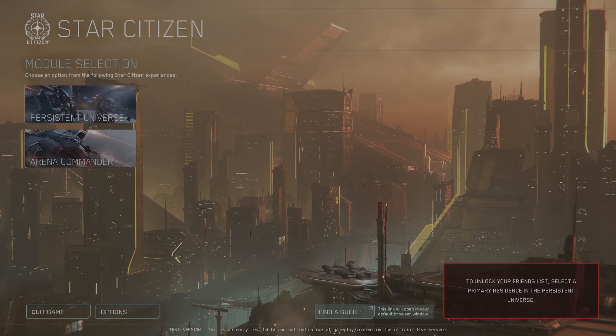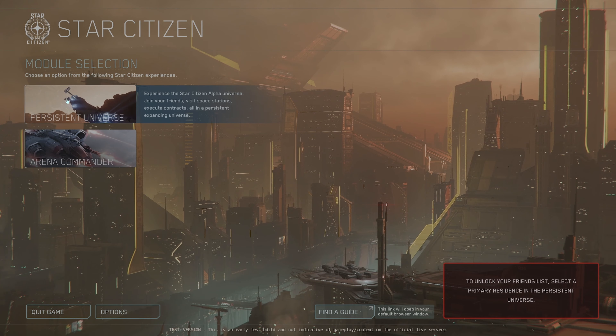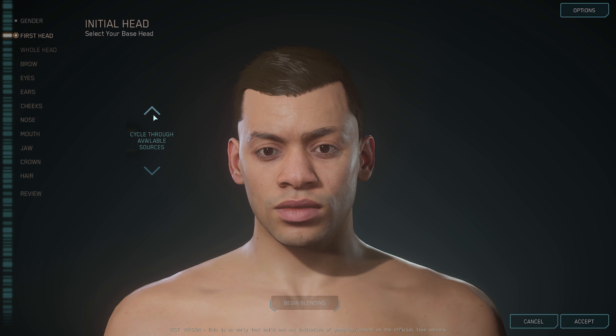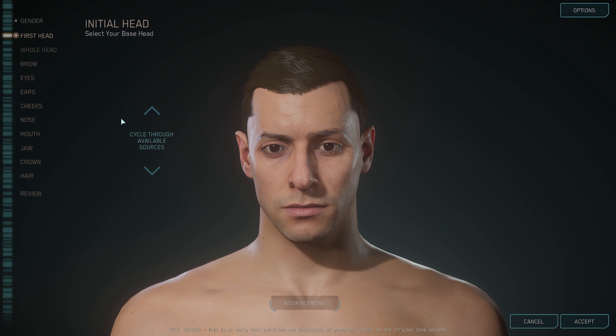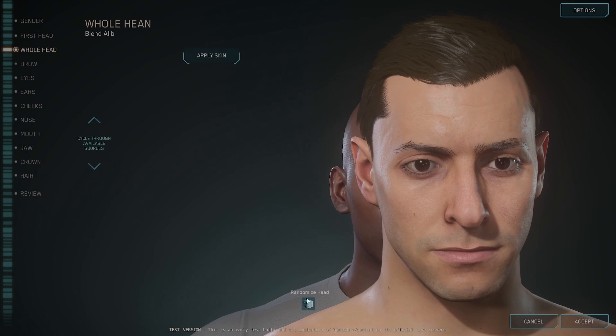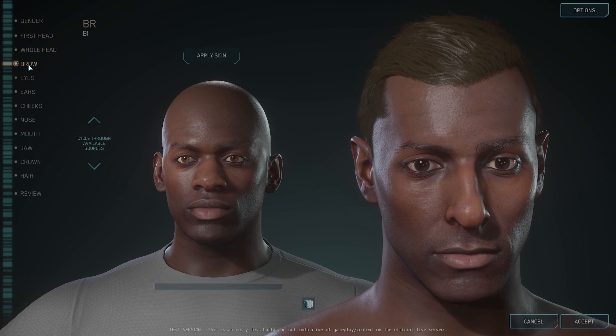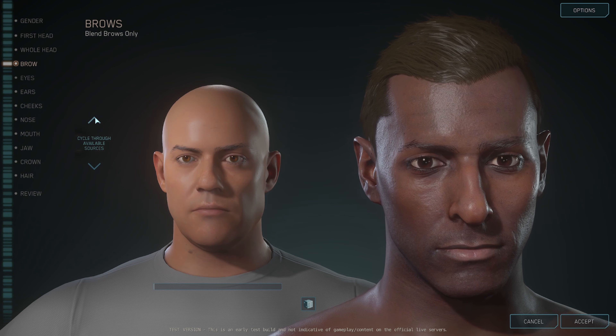As you can see, you have two modules available: Persistent Universe and Arena Commander. We will choose to start our journey on Persistent Universe, which is what Star Citizen is all about. The next step is to create your character. Note that once you're done, you cannot edit it anymore, unless you go to your account on the RSI website and request a character reset.